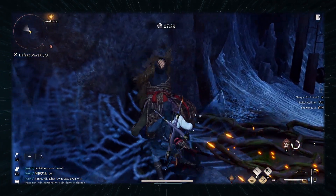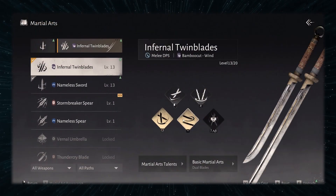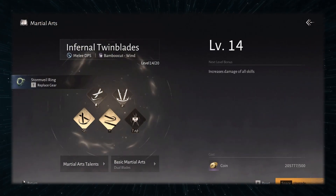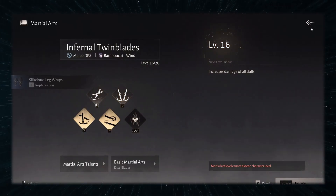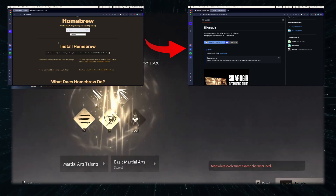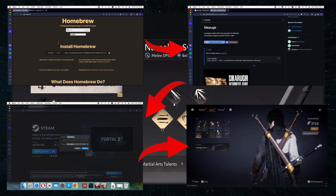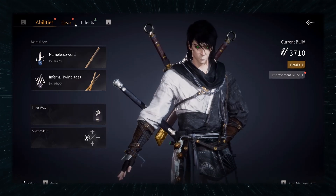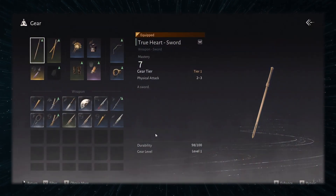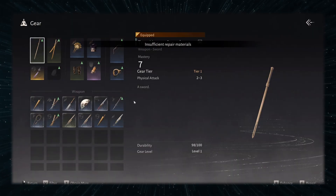This method might improve in the future, so we are including it here in case some of you want to give it a go. It uses the same overall technology as Crossover, but there's more tinkering involved so playing games with it isn't as straightforward. As for the setup, you first need to install Homebrew, then Ciccarugier itself, then Steam, and then the actual game. The process takes a bit more time compared to the other methods here. For detailed guidance on how to set up Ciccarugier, just click the respective video in the description and it will show you exactly what to do.